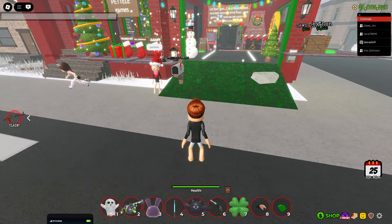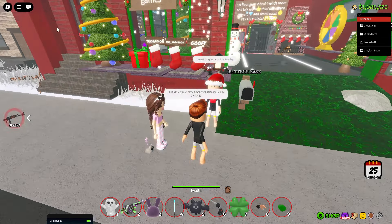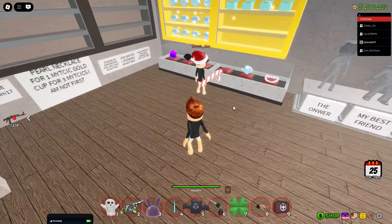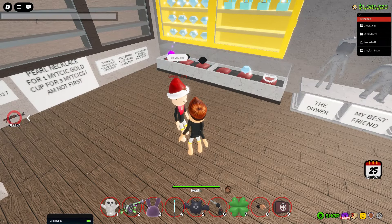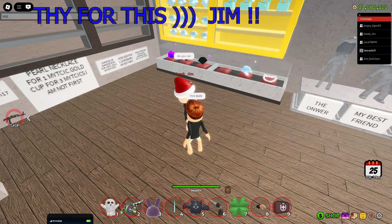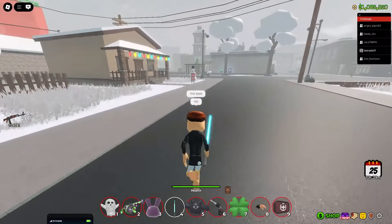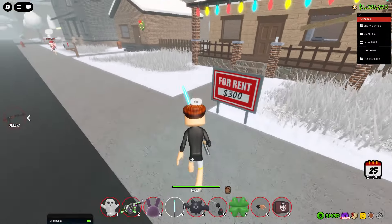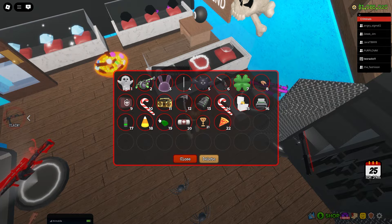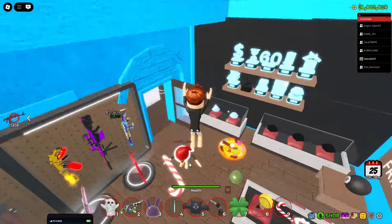Now I meet my nice friend and he wants to give me a cap — some trophies. He dropped it and I take it. I'm in my private server so I'm not scared. I go to my house and put it in my room. I have some space here, so I take the cup and put it here.